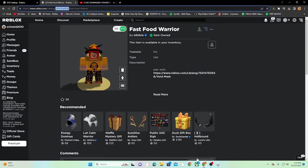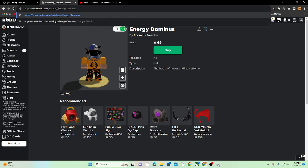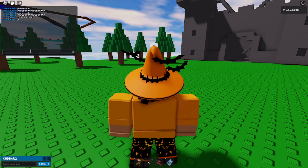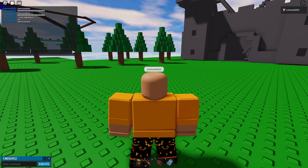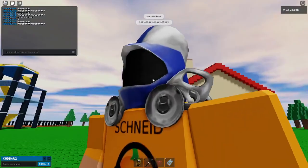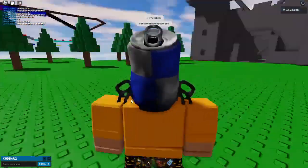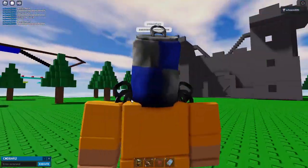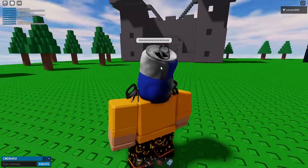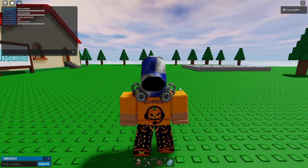The next one is actually right here — the Energy Dominus. It's called energy because it's an energy drink. Pretty sure it looks like a Red Bull. This is what it looks like in game. Probably my favorite out of all of the dominuses I'm going over. It looks cool — it's obviously a Red Bull but there's no Red Bull logo. This one's probably my favorite.